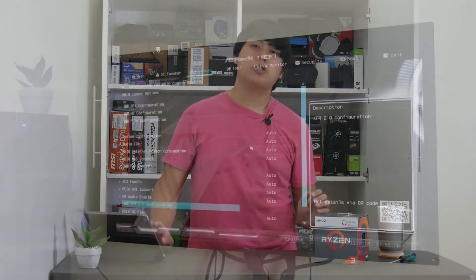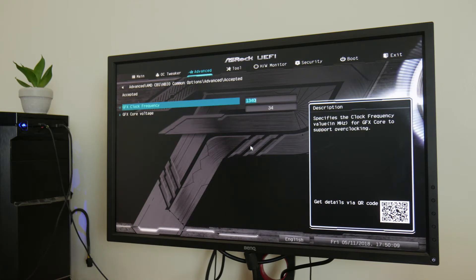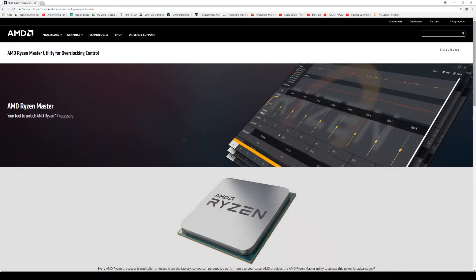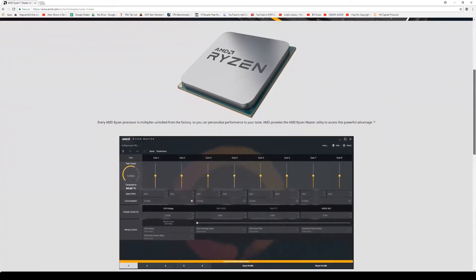Sadly, GPU overclocking was not that high. I was only able to achieve a 1340MHz core clock, up from the 1100MHz base clock. I'm seeing people reaching higher GPU overclocks as high as around 1600MHz, but most of them are through the Ryzen Master software. I might try Ryzen Master next time, but for now we'll stick to the BIOS overclocking.